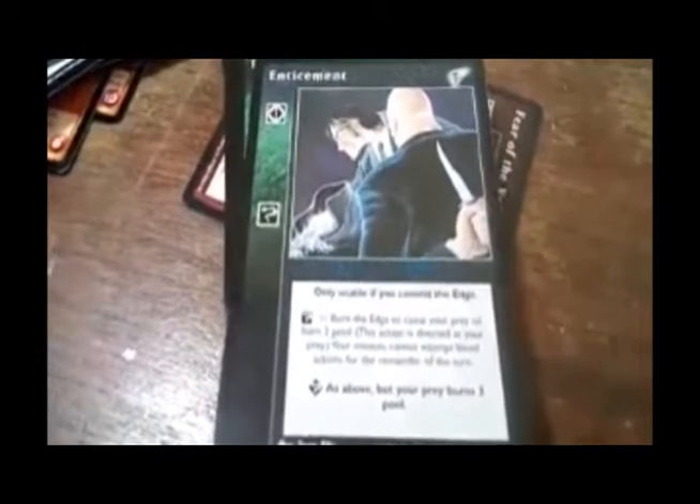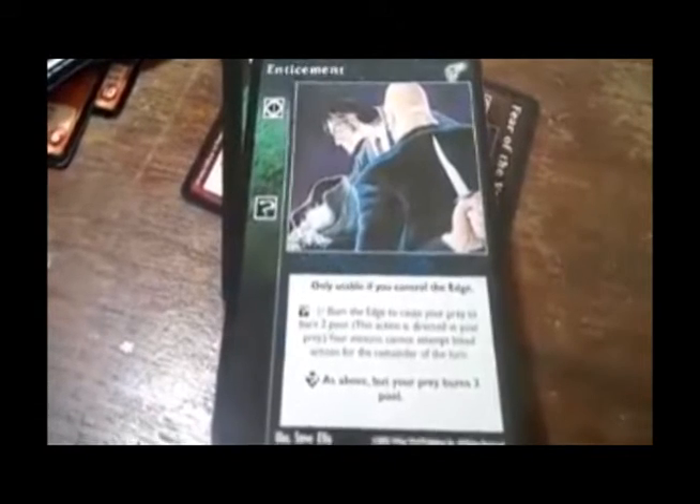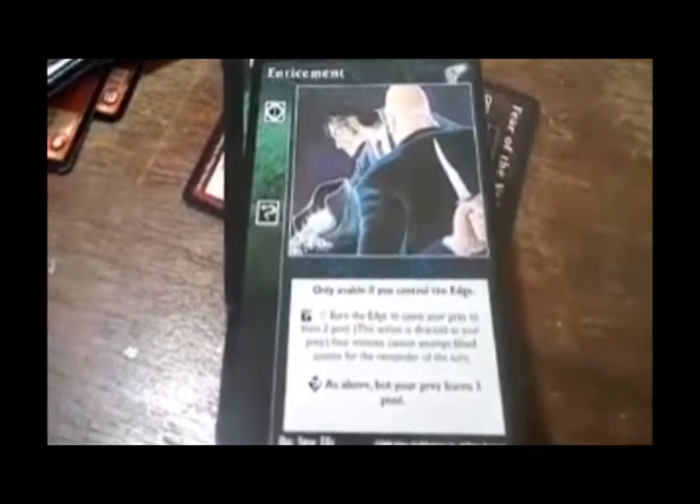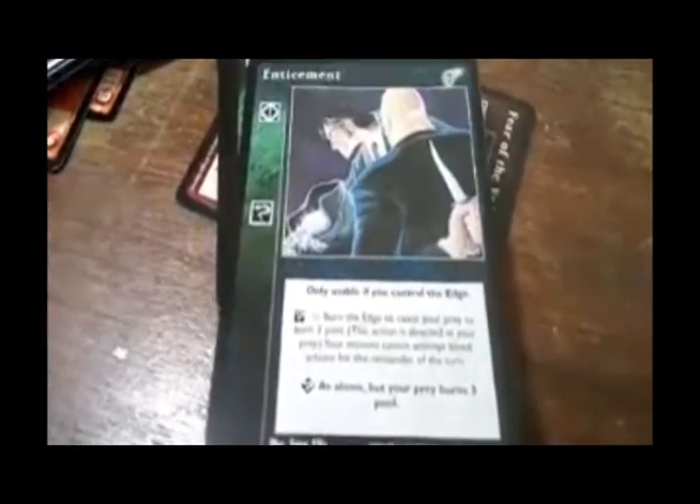Enticements — only usable if you control the edge. Serpentis. Direct action: burn the edge to cause your prey to burn two pool. This action is directed at your prey. Your minion cannot attempt bleed actions for the remainder of the turn. Advanced: as above, but your prey burns three pool.